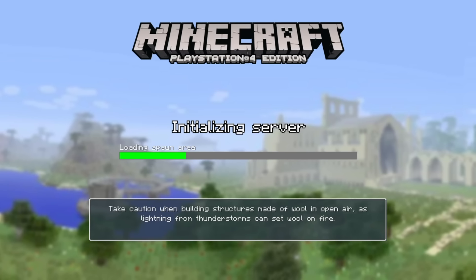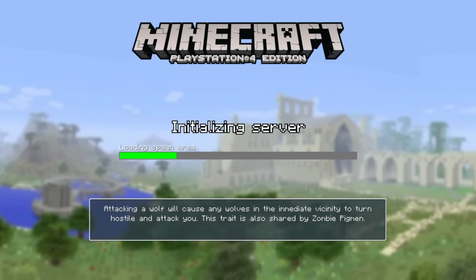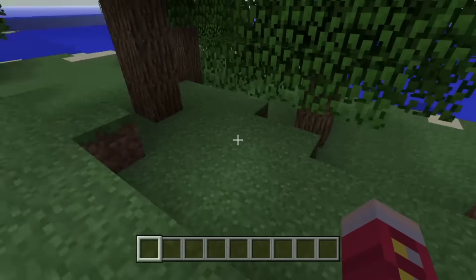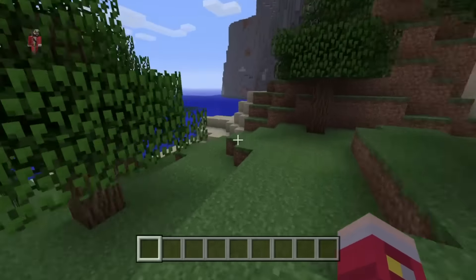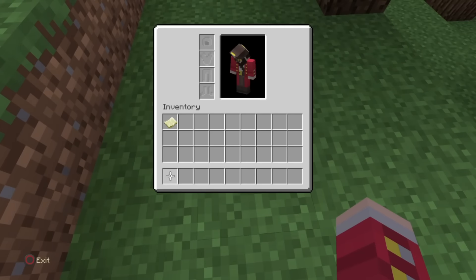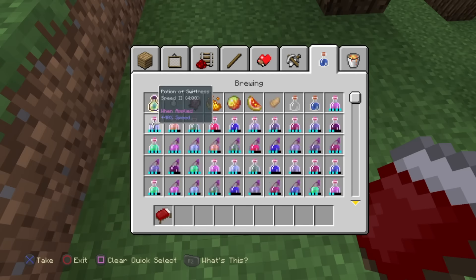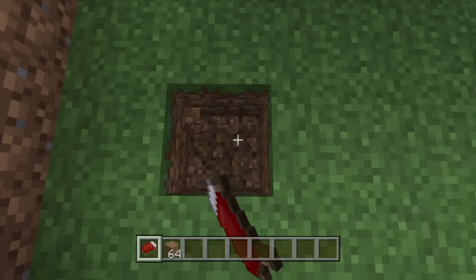Hopefully it doesn't take too long to load. Okay, so what we're going to do now is the x-ray glitch — all you have to do is grab a bed, and that's literally all you need.